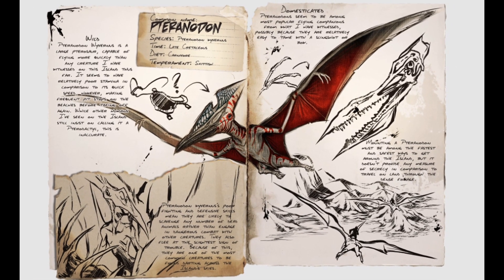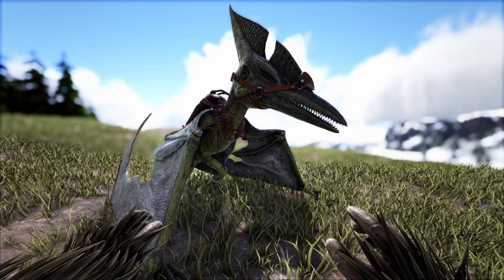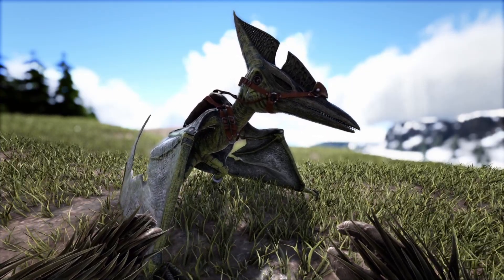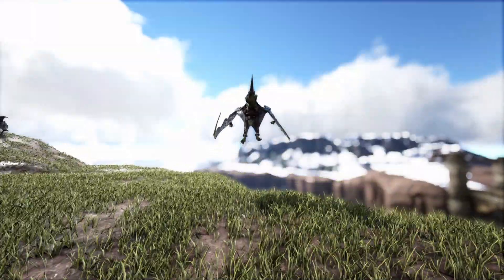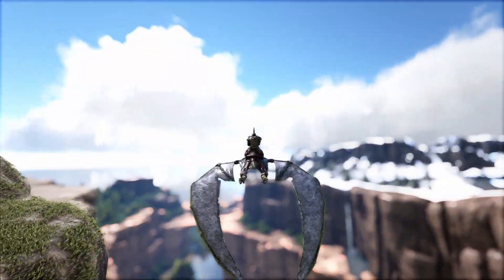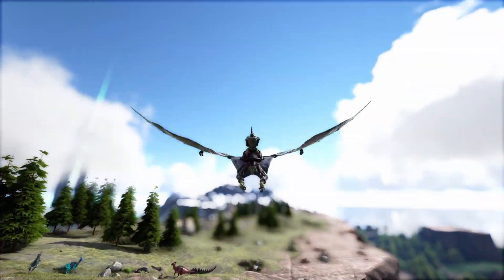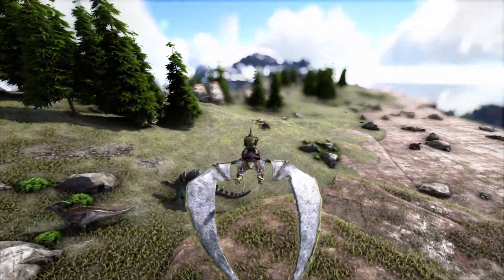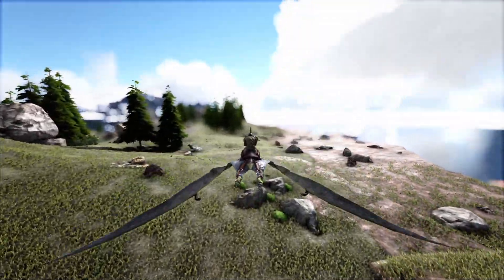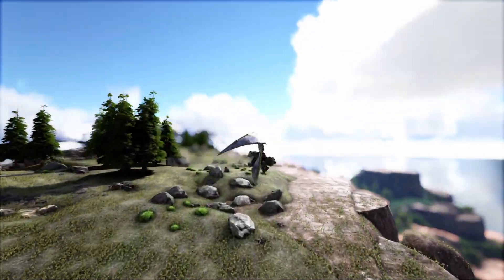In at number four is the Pteranodon. The Pteranodon is found everywhere on ARK and is pretty much accessible on every ARK map, minus Genesis Part 1 and Aberration, where flyers are simply banned. Even though you can find Pteranodons on Genesis Part 1, you can't ride them unless you use a string of commands, which I won't go into because console players do not have any kind of access to it.